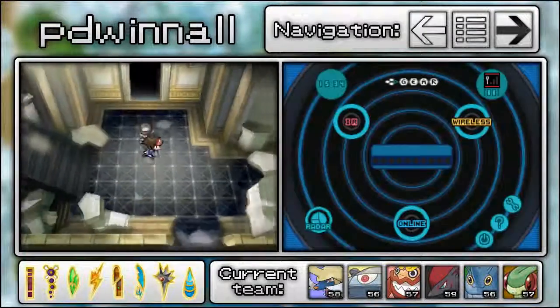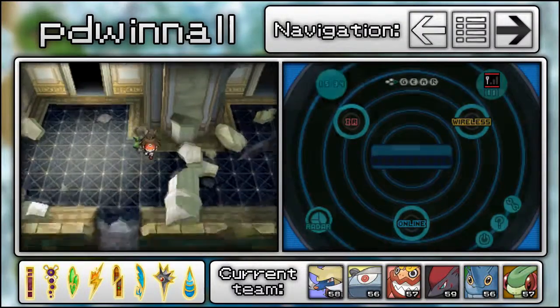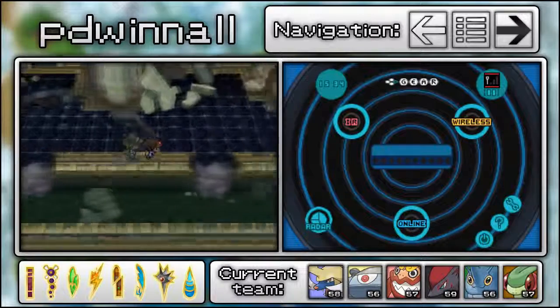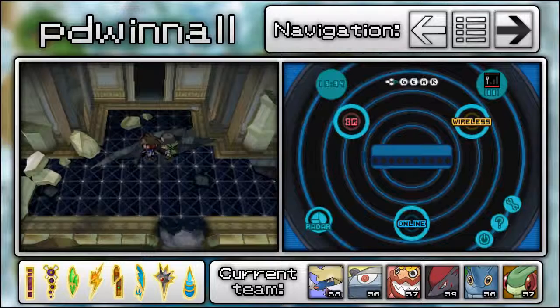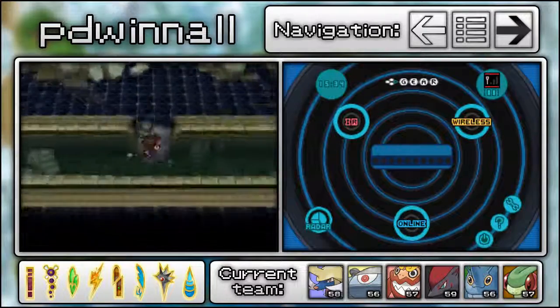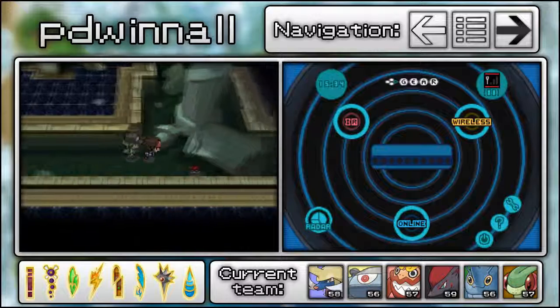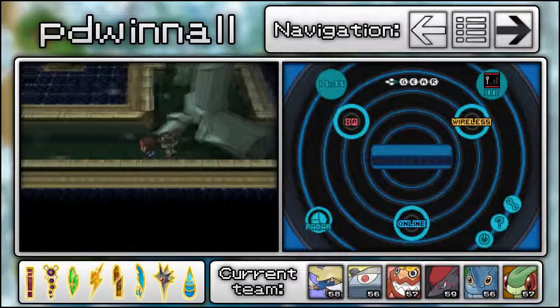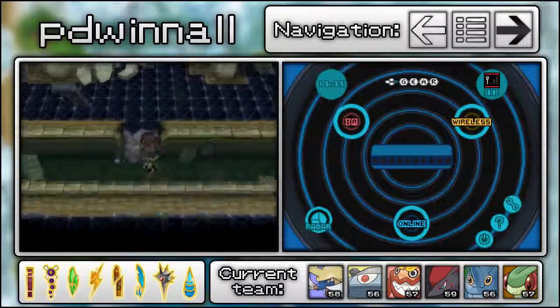That's pretty much the only thing of note in this place, apart from N's actual hideout — which is completely locked off. There's also TM50 Overheat here. There we go — if you need that, Kanto Uni.